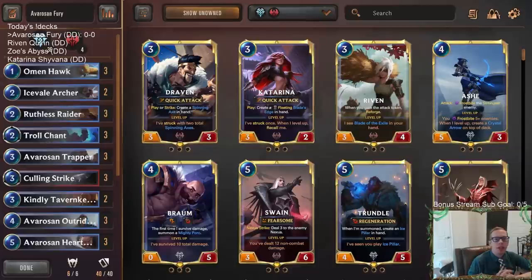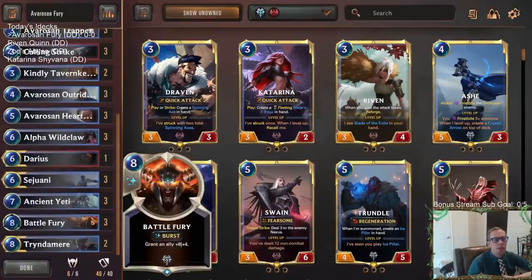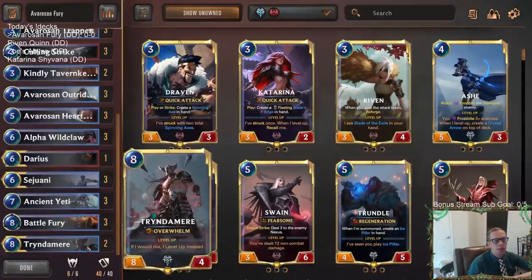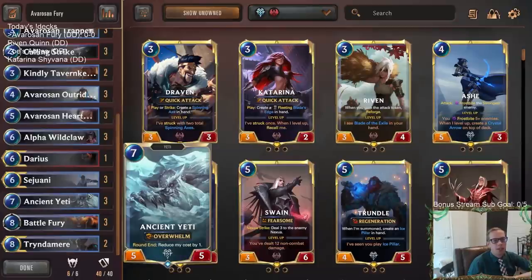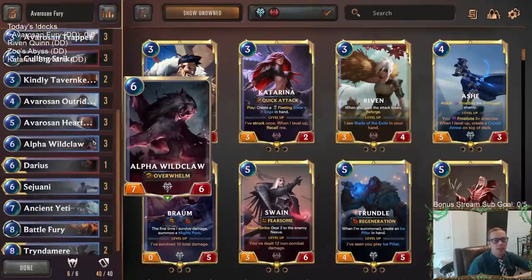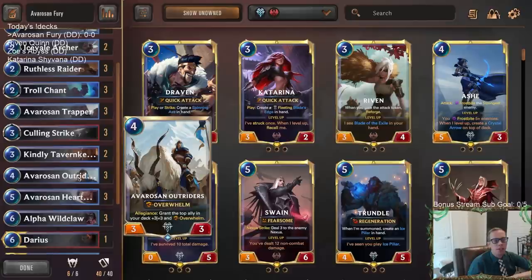Welcome everybody on Twitch chat and YouTube for some Avarosen Fury — our first deck of the day. We're back in ranked playing donation decks. This one is all about attacking with overwhelm. We have Tryndamere, Ancient Yeti, Sejuani, Darius, Alpha Wildclaw, and we're running a Freljord allegiance deck. The Avarosen Outriders grant the top ally in our deck plus three plus three and Overwhelm.